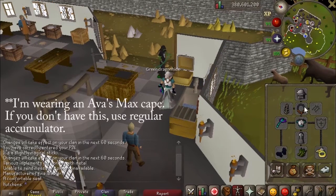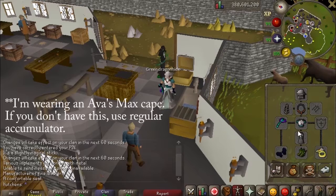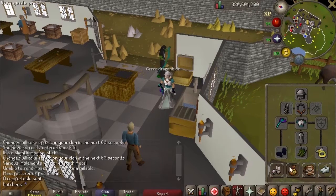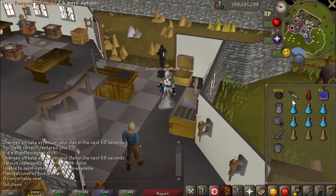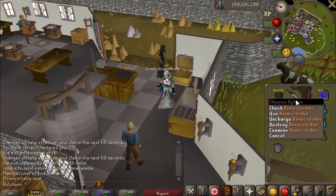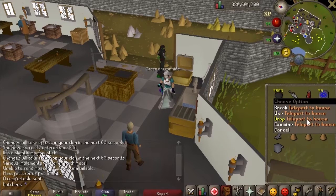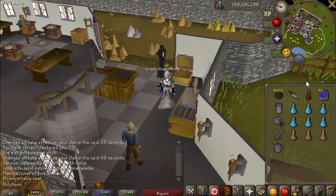You're going to want the basic range setup. You guys will probably know most of the substitutions if you don't have this gear — just downgrade and do the best you can. As far as the inventory goes, you're just going to bring cannonballs, a cannon, a bone crusher if you have it, and a teleport out — you could use house tabs or teleport to a bank, whatever you need.